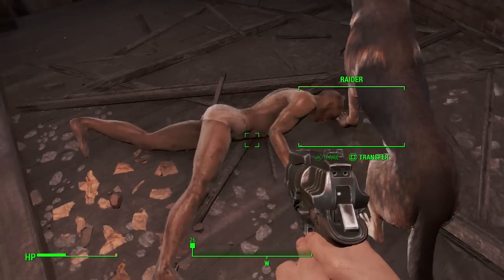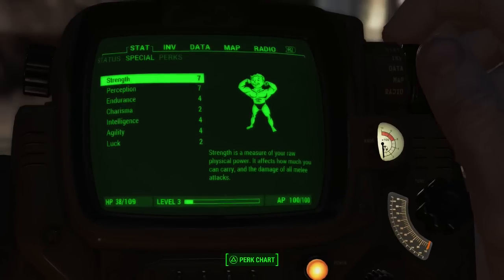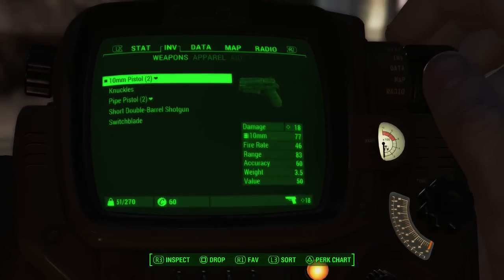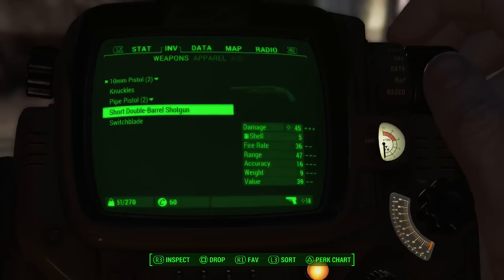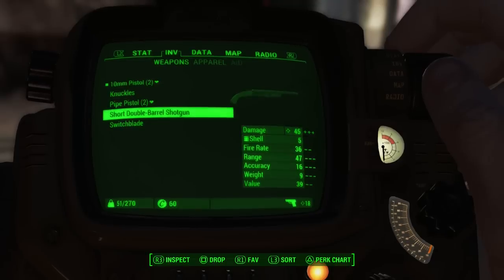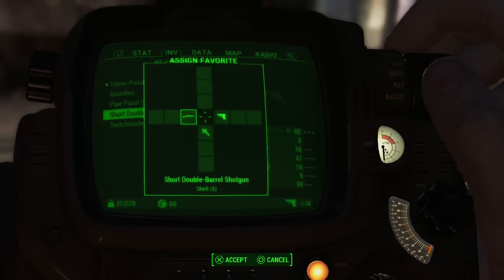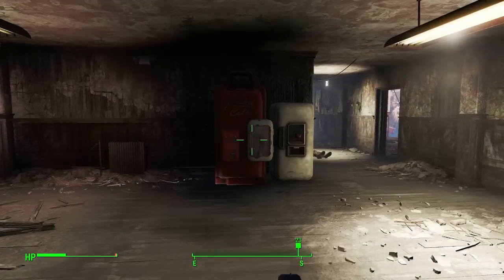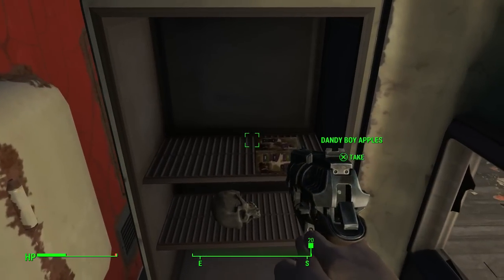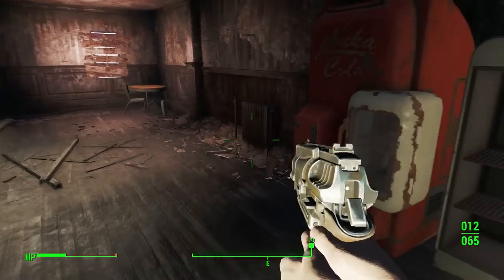Oh, look at that. On this guy, we just found the shotgun. That's pretty awesome. Let's actually... where do I find that? Probably in my inventory. Short double barrel shotgun. R1 to favorite. And then we should be able to just drop it right here instead of this pipe pistol, because I don't think we're really going to need that. Got apples. An upper skull. I don't know if I need that.